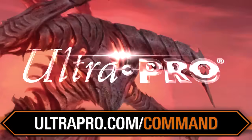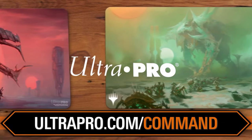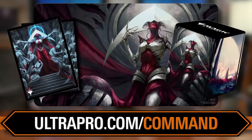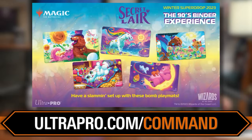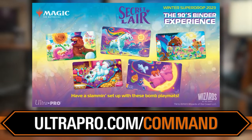While you're using affiliate links, go to ultrapro.com/command to pick up all the accessories you need to protect this new deck that you love to play. Get matching sleeves, a matching deck box, a matching play mat. Ultra Pro has all the official Magic art, including Secret Lair drops. Sign up for their newsletter because Secret Lair products go quickly. Visit ultrapro.com/command frequently.